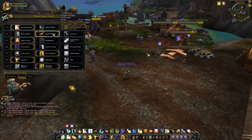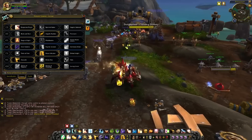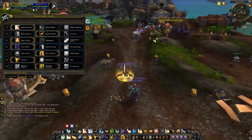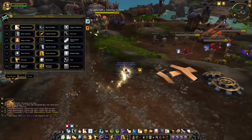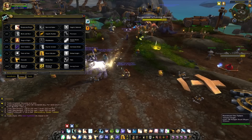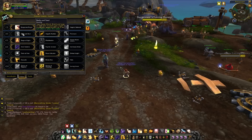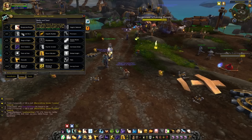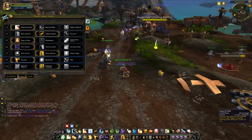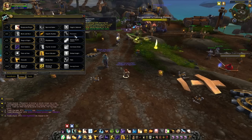Tier 2 — I'm running Angelic Feather. It places a feather at a target location and anyone on your faction can run over it to move faster. This is good for fights where you need to run around. The other option is Body and Soul, which increases the target's movement speed by 60% for 4 seconds when you use Power Word Shield or Leap of Faith. As a Holy Priest you're not going to be using Power Word Shield, so I don't think that's too useful, and Leap of Faith has a 1.5-minute cooldown. Having Angelic Feathers up all the time is much more important. Phantasm is more of a PvP talent — don't worry about that.